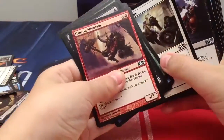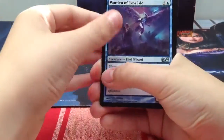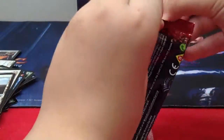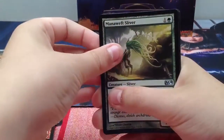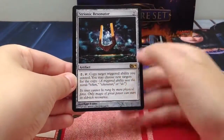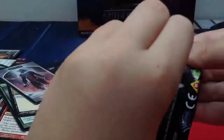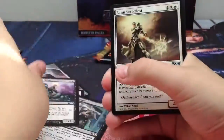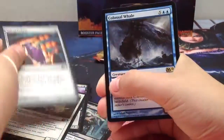One minute - three boosters left! Time to get more Young Pyromancers. Artificer's Hex, Warden of Evos Isle, Congregate - our rare is Path of Bravery, a Soul Sisters card. Three more boosters - will I get a foil rare? Elixir of Immortality, Volcanic Kaiser, Merfweft Sliver - our rare is Strionic Resonator and a Predator Sliver. Gnawing Zombie, Banisher Priest, Vial of Poison, Colossal Veil - and our last pack of M14.